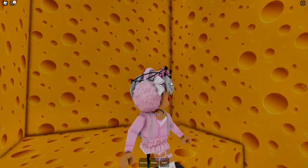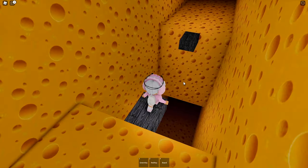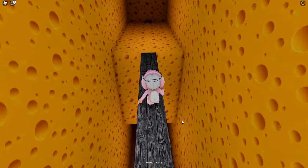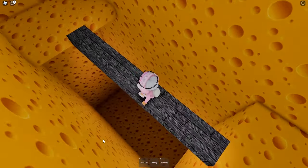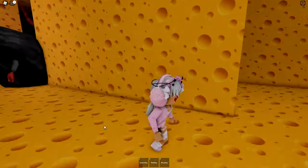Go through the exit where the obby is and we're now over where the blue key is. Place down the board here, go over to the blue key, and collect it. Now let's jump down — we're near the safe zone.